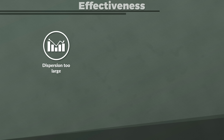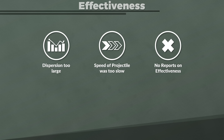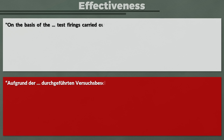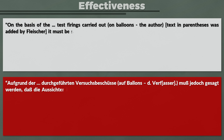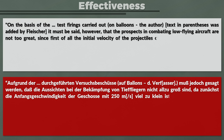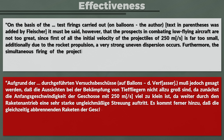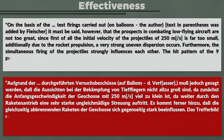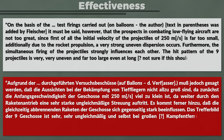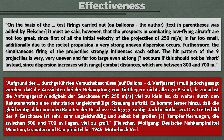Today you see MANPADs with guided missiles — those are working anti-aircraft systems, but the Luftfaust was not. Fleischer notes that the dispersion was too large and the projectile speed too slow, yet there are no reports of actual field effectiveness. He quotes from test firings carried out on balloons: the prospects in combating low-flying aircraft are not too great, since the initial velocity of the projectiles at 250 m per second is far too small; additionally, rocket propulsion causes very strong uneven dispersion; and the simultaneous firing of projectiles strongly influences each other. The hit pattern of nine projectiles is very uneven and far too large even at short combat distances of 300 to 700 m.